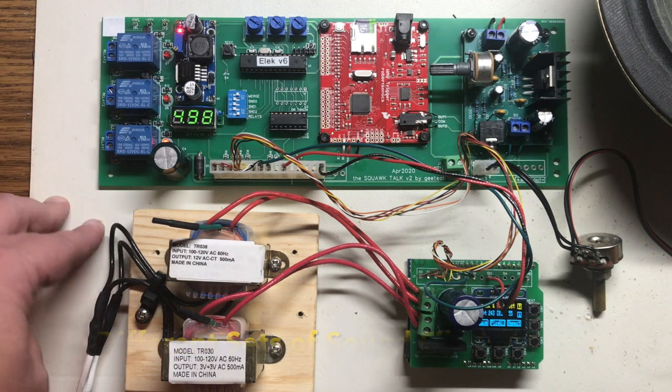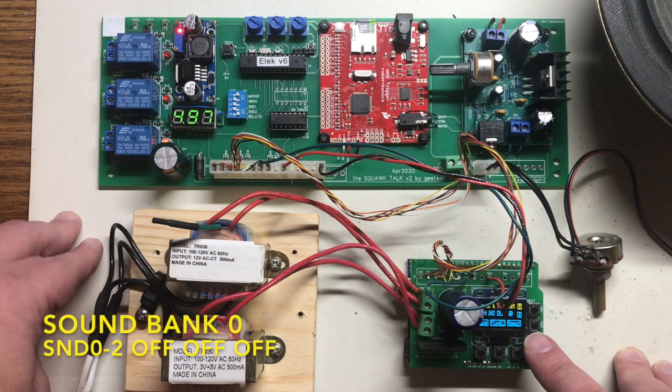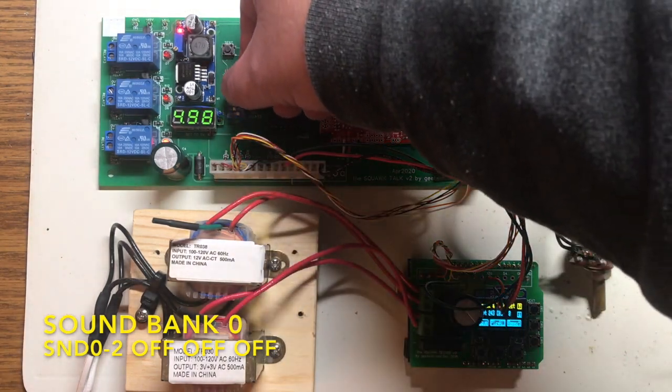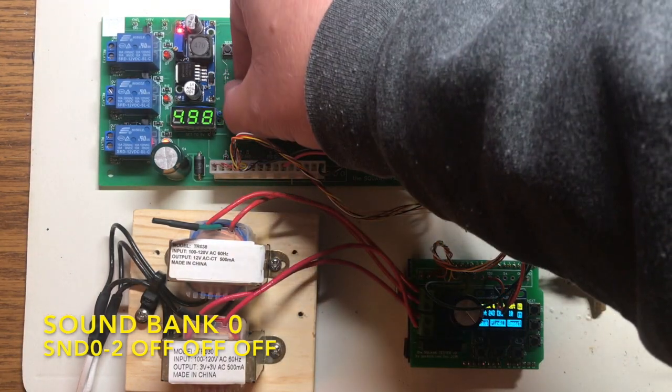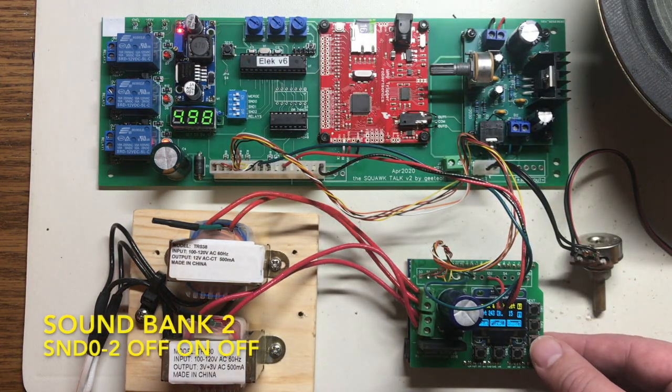We've got an Electra set up right now and I'll play out sound bank zero. [Sound bank 0 plays: 'Electra's Radiation... Radio Return.'] Then you move over one of the switch selections — this is sound bank two. Sound bank two has got a different set of sounds with different equalization on it. [Sound bank 2 plays: 'You have been exposed to Electra's Radiation... Radio Return.']